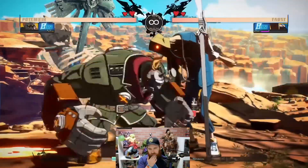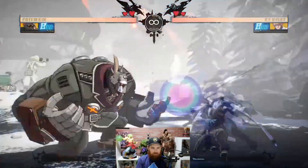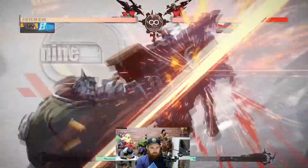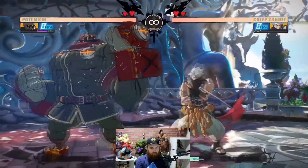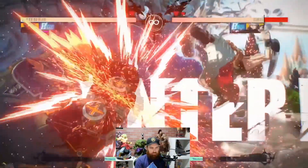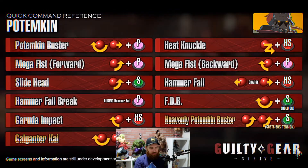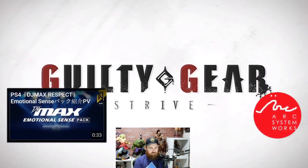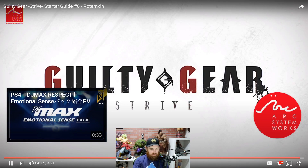The forward-moving barrier also makes it easier for Potemkin to advance — you can run in when the opponent is getting hit by it. The main goal is to catch your opponent with Potemkin Buster. Use standing Heavy Slash and sweep in neutral and get in closer with Hammer Fall and Mega Fist Forward. Once in range, pressure the opponent by making them guess between a normal hit and a throw. Use Heat Knuckle if you catch them jumping away. He's got a lot of moves — projectiles, close range, everything.